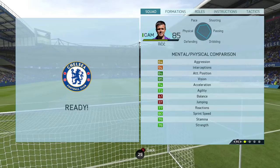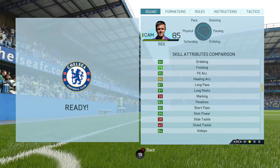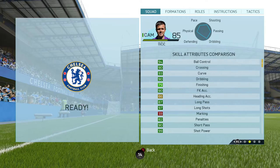He's got 84 attack positioning, 85 vision, 94 ball control, 90 crossing, 93 curve, 90 dribbling, 79 finishing, 93 free kicks, 87 long passing, 97 long shots, 80 penalties, 90 short passing, 99 shot power, and 84 volleys. He also has 4-star skill moves, a 2-star weak foot, and the long shot taker trait.